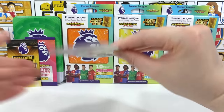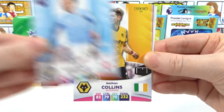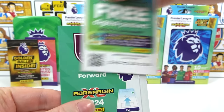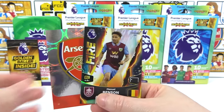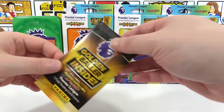Last regular pack of green tin: Grealish, Collins, Shah, Zinchenko — there's the code, and inserts including the Arsenal badge. Then a Benson Fire — nice end to the regular packs! Now into the golden baller pack first, then the limited edition, and we'll swap for the next tins.